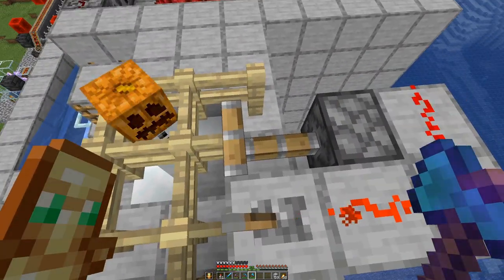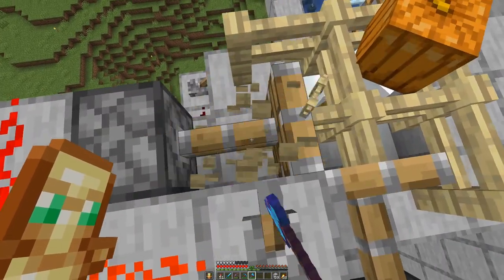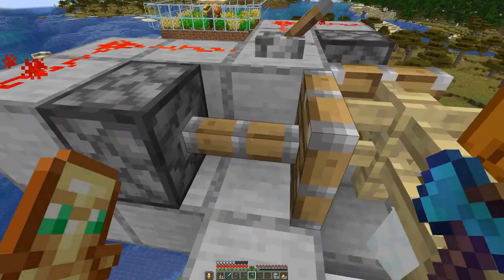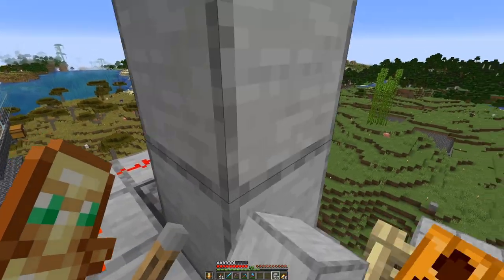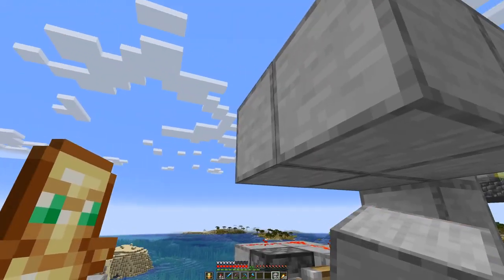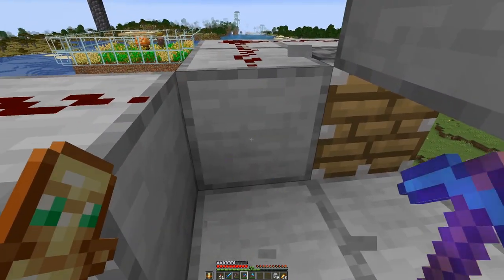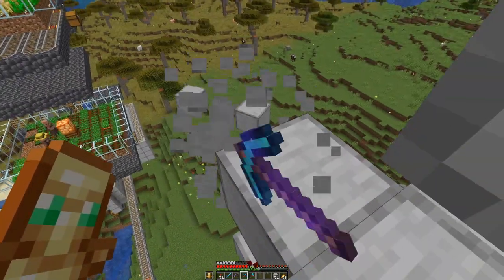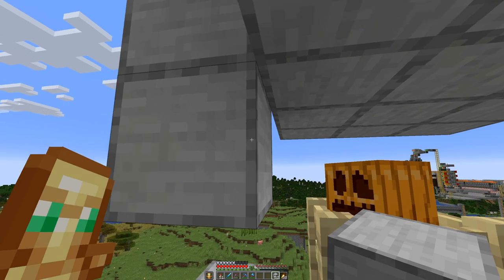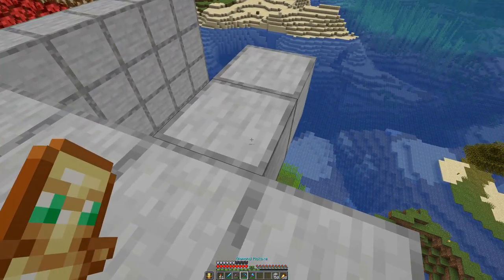This piston extended but this one did not because we tried to push two fences in here. So break this and this, that should be all good. We want to place solid blocks above the Snow Golem because it does not like rain too much - it melts in the rain. So we want to prevent that, and if we do that also here and basically extend that on all sides.